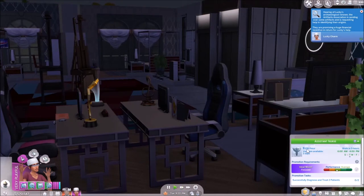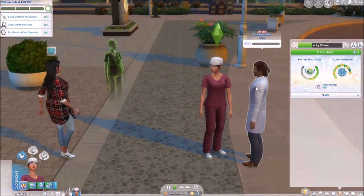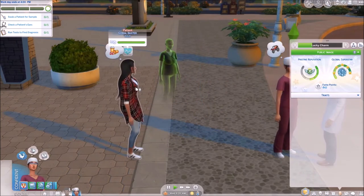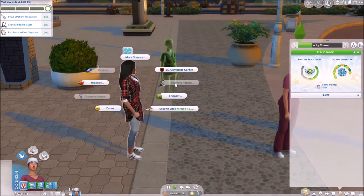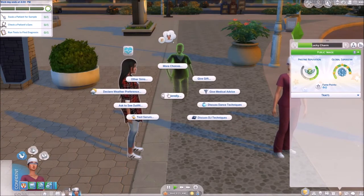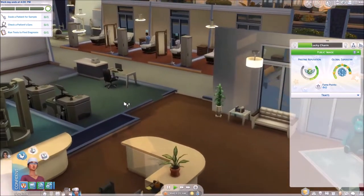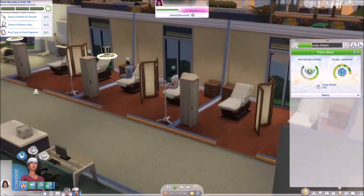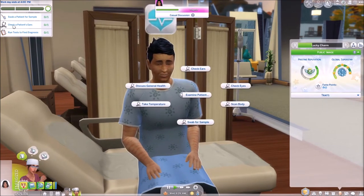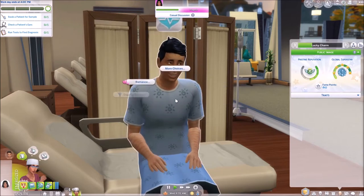We'll be going to work with her because she needs to complete this. So we're at the hospital — who is this? Corbin Hearst, okay, you're the doctor. There's a ghost working here — I just don't get it. Let's examine a patient. Give medical advice, sure. All right, just go check yourself in honey. Let's examine — check patient's ears, swab for sample, run test to find diagnosis. Let's scan your body too.